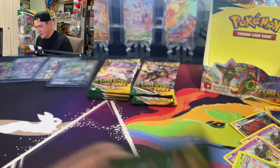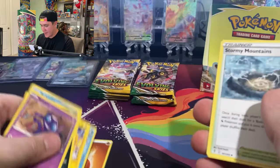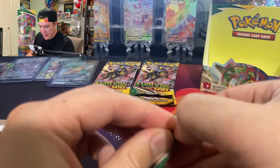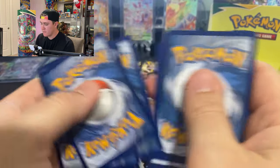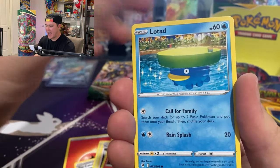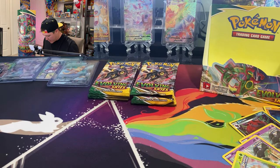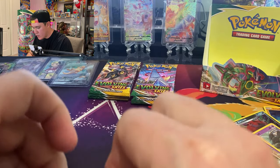That last box was kind of rough compared to this one. This pack is a green code card so let's blow through it. We're dwindling down — I think we've got about eight more packs left. Litleo on the front — Fire type, Toy Catcher, Crystal Cave, Teddy Ursa, Crackle, Emolga... and nothing. Just a regular rare.